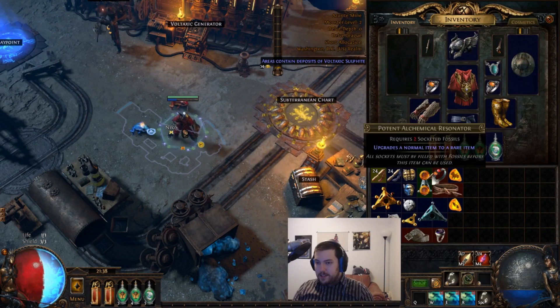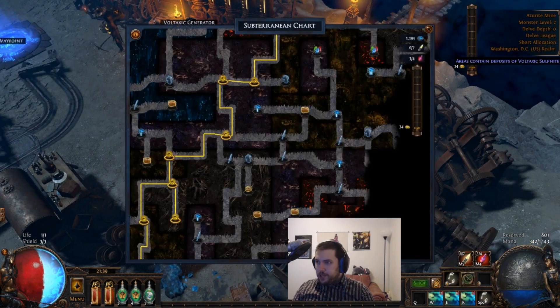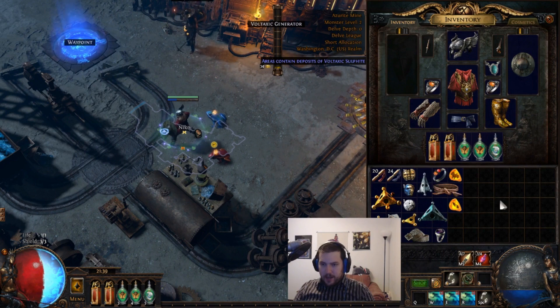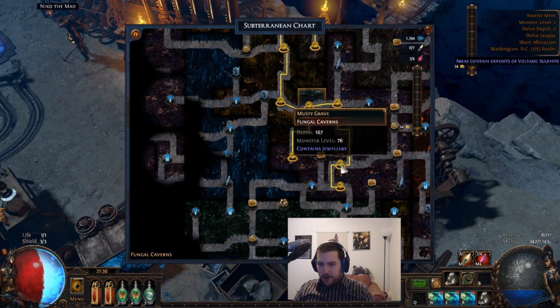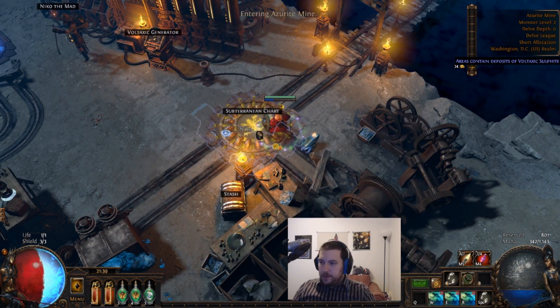We managed to get a bunch of fossils, resonators, some jewelry, and some currency in a relatively short period of time. You can look up on the wiki which areas to farm for specific fossils. The ones you probably want are: the Gilded Fossil (makes items overvalued by vendors), the Sanctified Fossil (rolls better numbers), and the Encrusted Fossil (gives more sockets and allows white sockets). I got a Dense and a Jagged this run — not great, but you can pick your spots.